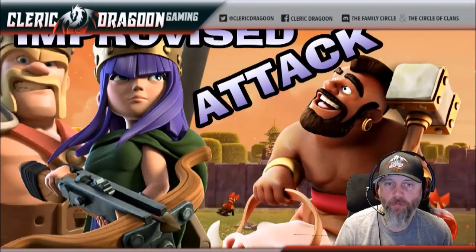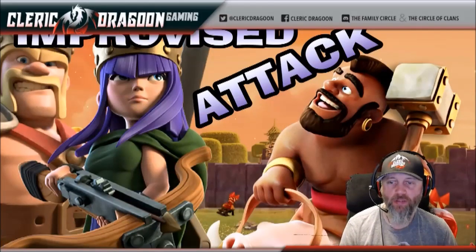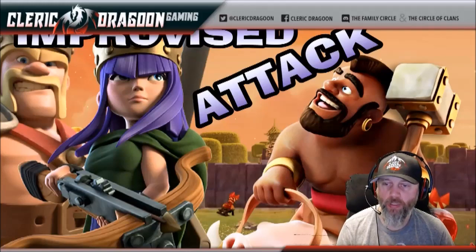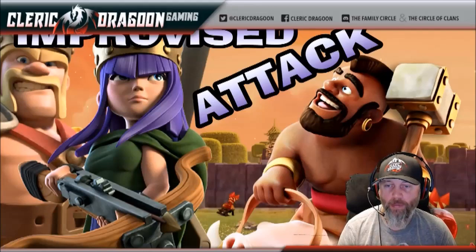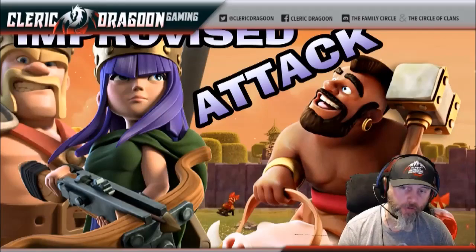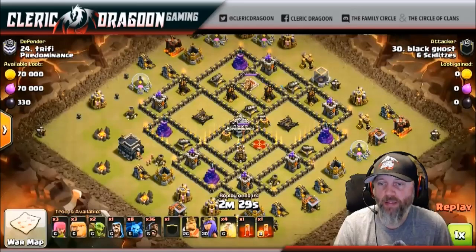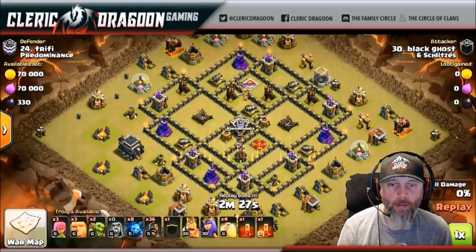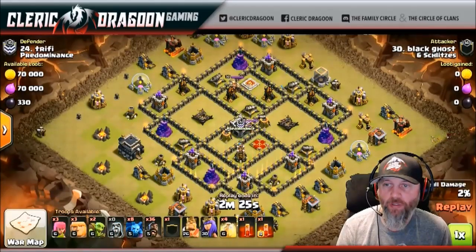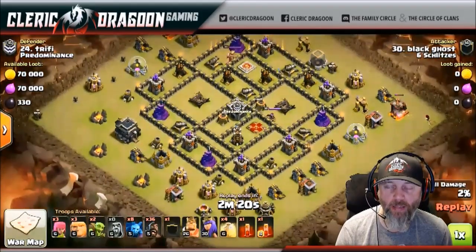What's up everybody, it's your host Kurt Jagoon, and guys with this title, Improvised Attack - what I mean by that is basically we're going to be looking at Sui Hero Mass Hog attacks, but these are going to have a twist. They're going to have a skelly spell or two skelly spells to deal with the enemy queen. She's going to be centralized, and this particular attacking method with hogs is not very prevalent. I've only seen it a few times. This video is going to have two examples of this particular attacking method.